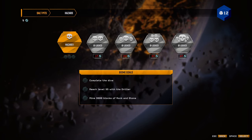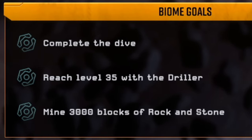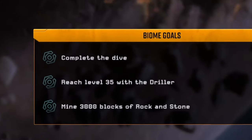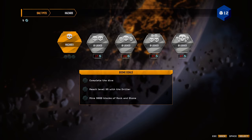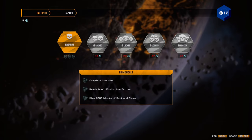The Salt Pits has an interesting challenge. First, complete the dive, but secondly, reach level 35 with the Driller and mine 3,000 blocks of rock and stone. The update says that the salt is actually going to be a lot weaker than regular rock and stone, so you can mine through it a lot quicker.